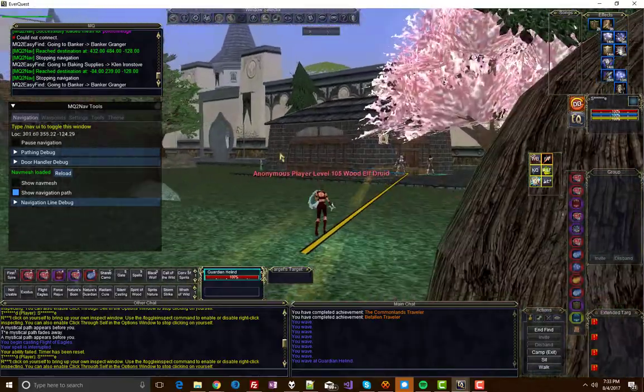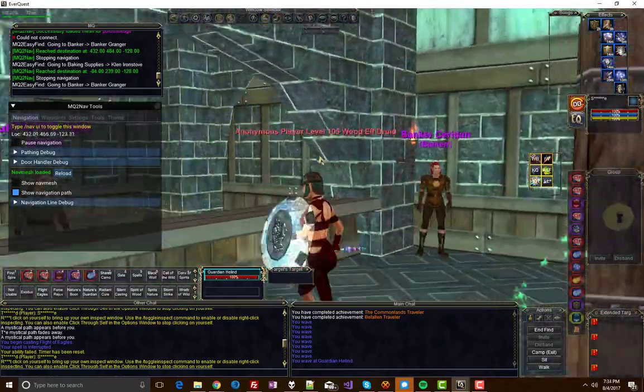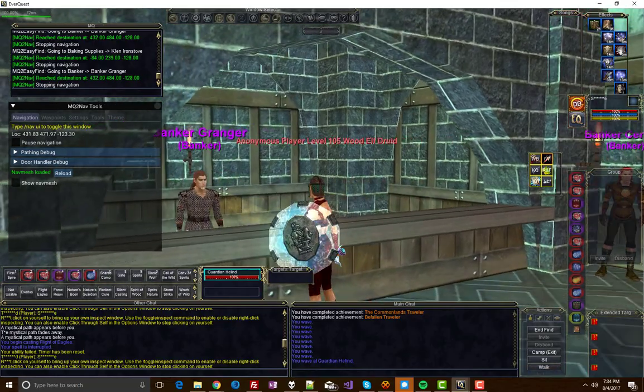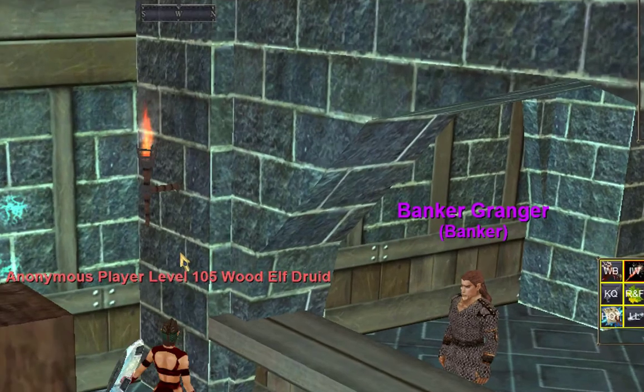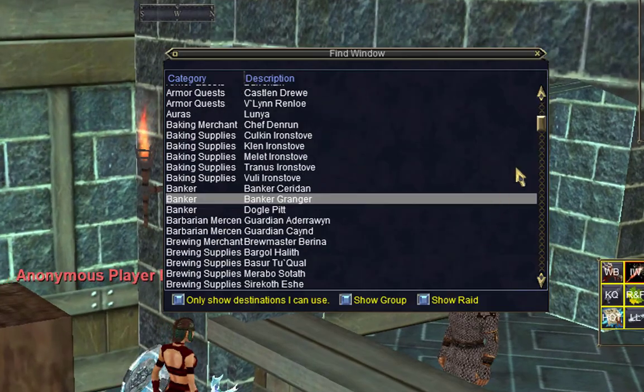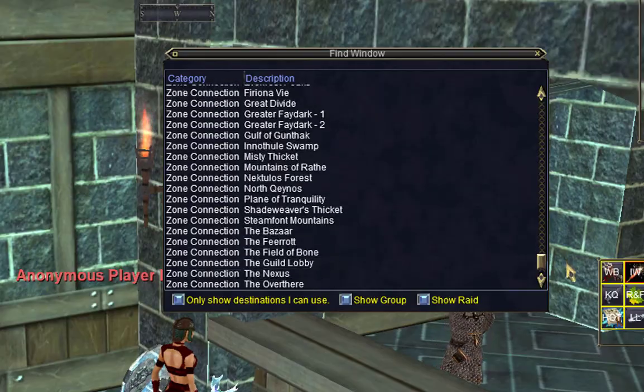MQ2Nav, of course, is doing the heavy lifting, but EasyFind sets the destination and it runs there. Now, you may not be too impressed by this, and that's fine, because I'm going to show you something even better. Let's bring up the Find window again and try a zone portal. This is not something you're going to be able to do on your own without EasyFind.